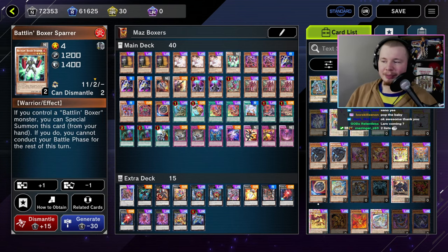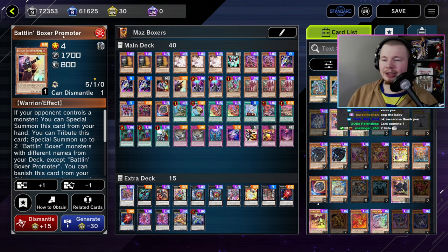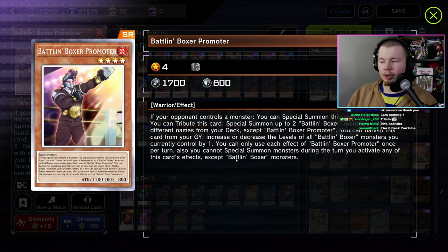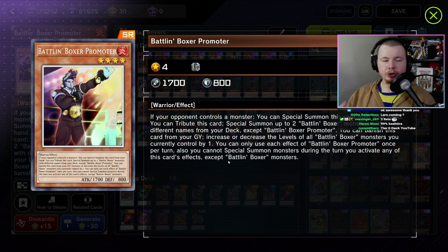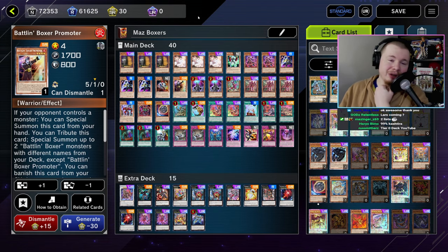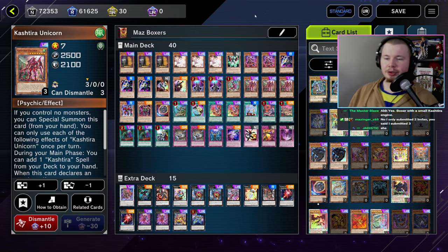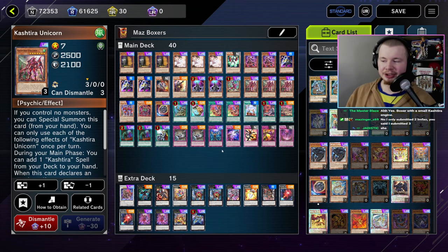Boxers can play through Maxx C pretty well but weren't doing enough for how crazy this format is, so you really needed something to go with them. One of their best pure cards is Promoter, but Promoter locks you into Battle in Boxer for the whole turn — even though it summons two from the deck it's not that good. You're better off playing one copy as a good top deck or grind game follow-up.